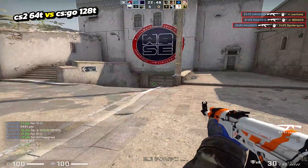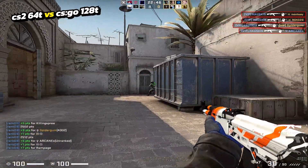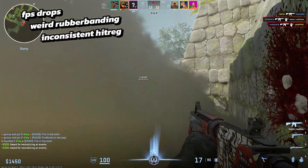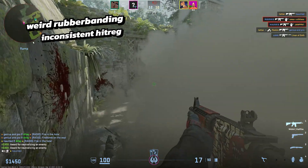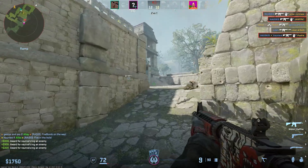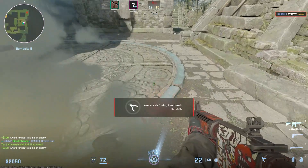My conclusion is that CS2 does feel less responsive than CSGO at 128 tick for sure, but it also has other issues I consider more critical at the moment. If you're used to playing CSGO at 64 tick, playing CS2 will not be an issue at all — the two games should feel pretty much just as responsive. More optimizations will come for CS2, and I'll likely make another video or post results on Twitter. Thanks for watching and see you in the next one.